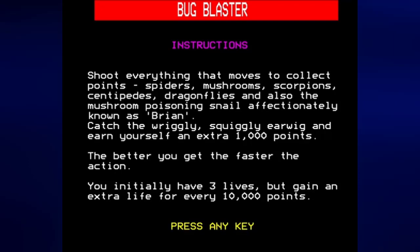This is a centipede slash millipede clone. Shoot everything that moves to collect points — spiders, mushrooms, scorpions, centipedes, dragonflies, and also the mushroom-poisoning snail affectionately known as Brian. Catch the wriggly squiggly earwig and earn yourself an extra 1,000 points. The better you get, the faster the action. You initially have three lives, but gain an extra life for every 10,000 points.